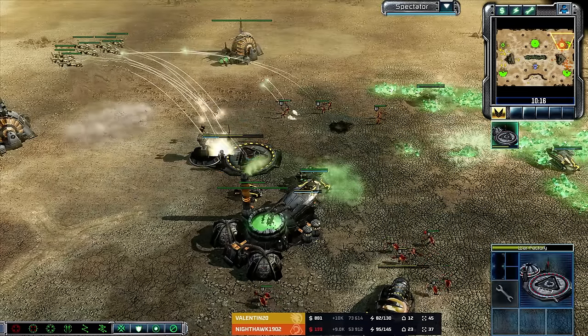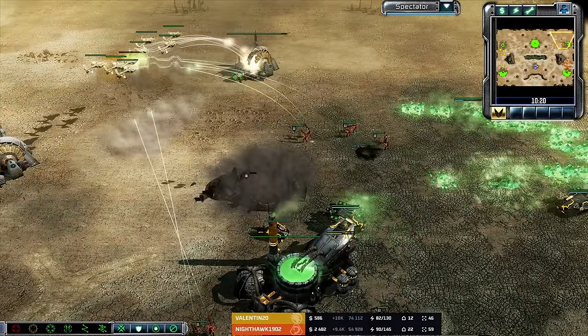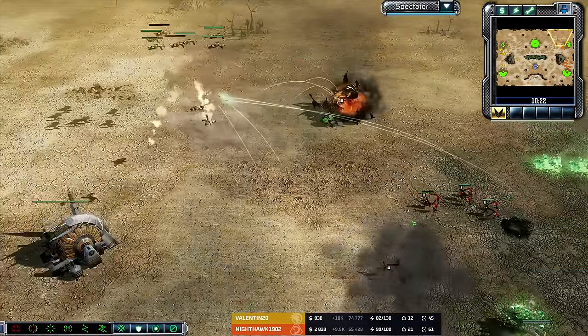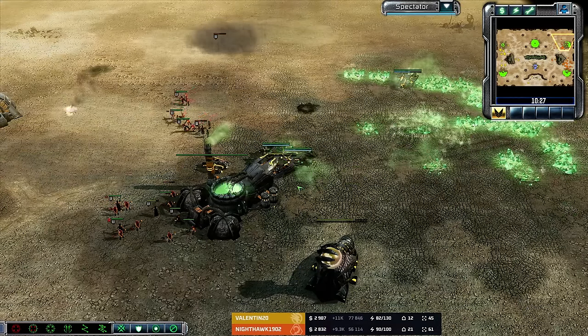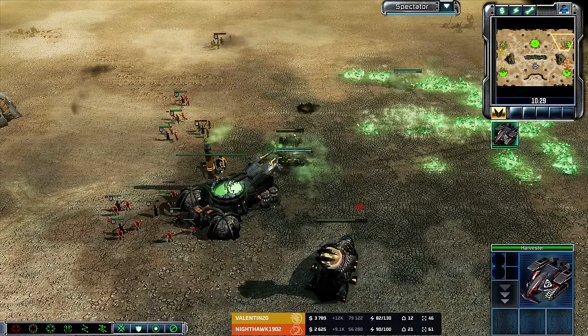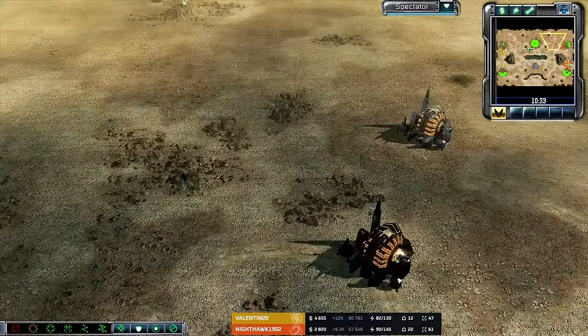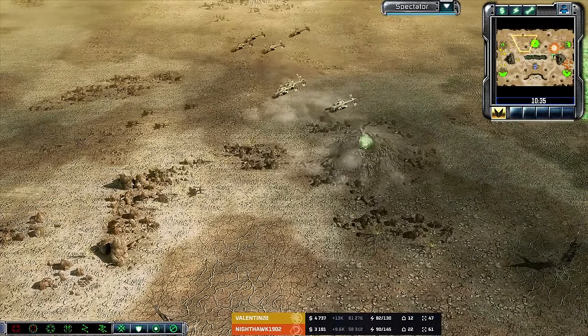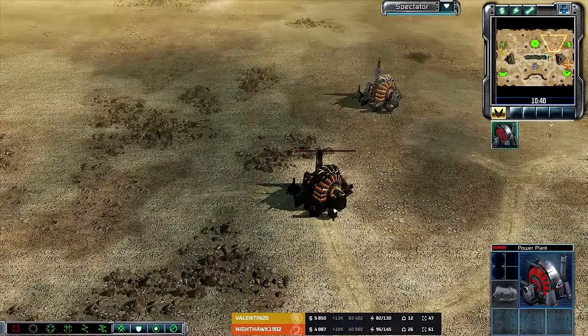The flame tank and orcas get spotted out. They're going for the war factory — not often do you see orcas go for the war factory kill. And now the power plant kill. That is three or four harvesters sitting and waiting, but he only loses one orca if he goes for the buildings. He did get the buildings and only lost one orca.